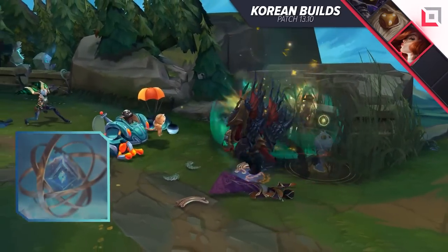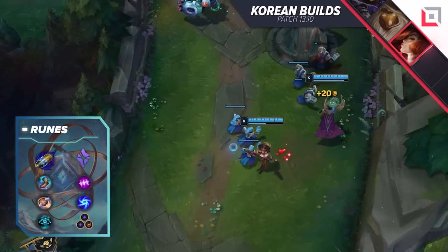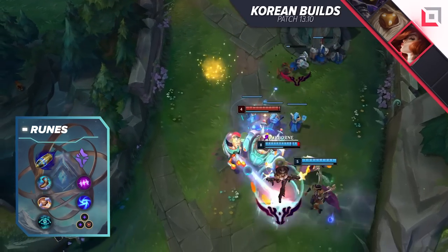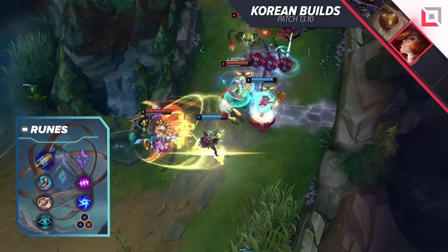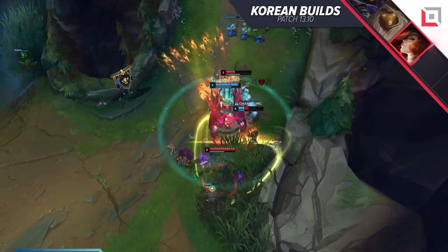If you want to make sure this works out the way you can imagine it, we'll be taking First Strike, Magical Footwear, Biscuit Delivery, Cosmic Insight, Absolute Focus, and Gathering Storm for our runes. For shards, we will want two adaptive and one armor shard. Now let's talk about the build and how it works.